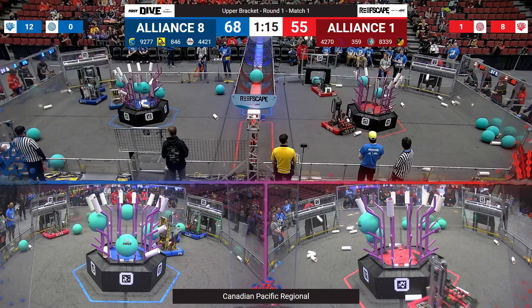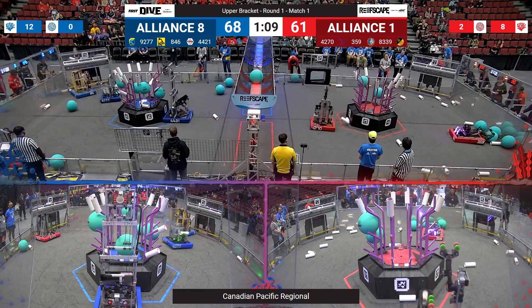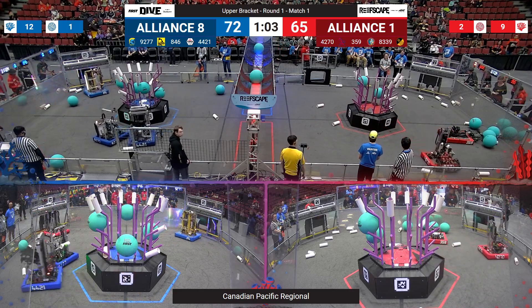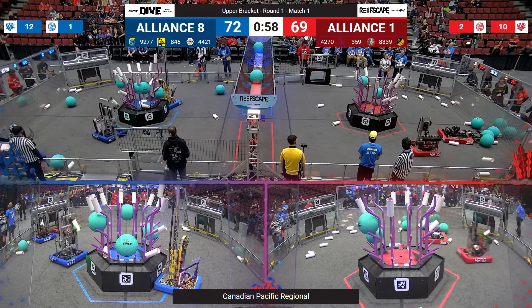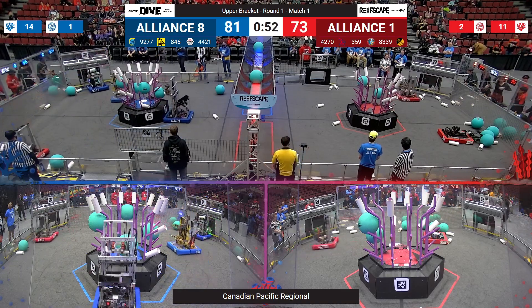Blue Alliance now pulling ahead to a lead with no algae involved — just a decimating amount of coral scoring. In rolls Forge Robotics out of Calgary, reaching up for another level four. It falls back and is going to land in the trough of the reef. Their Alliance partner might do something about that later, but inbound is the Funky Monkeys. Another level four pending if they can drop it. They now lead by just three.